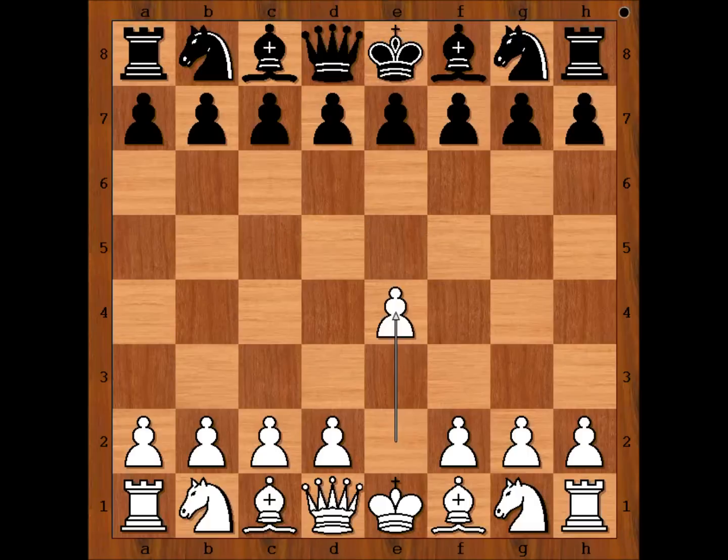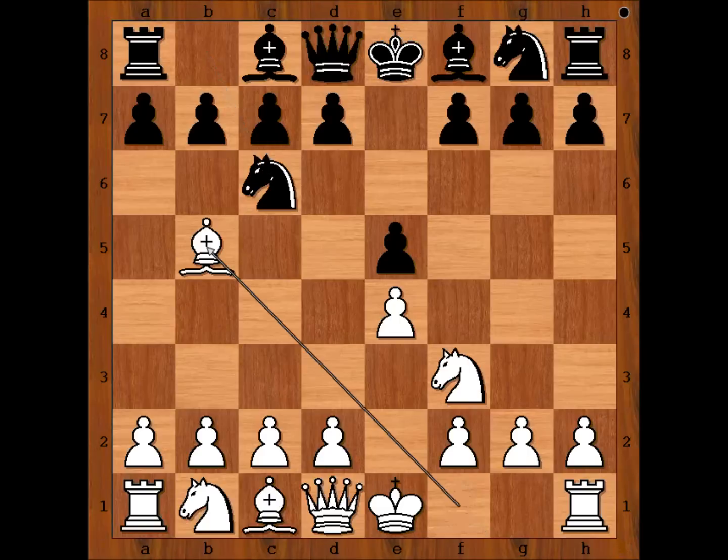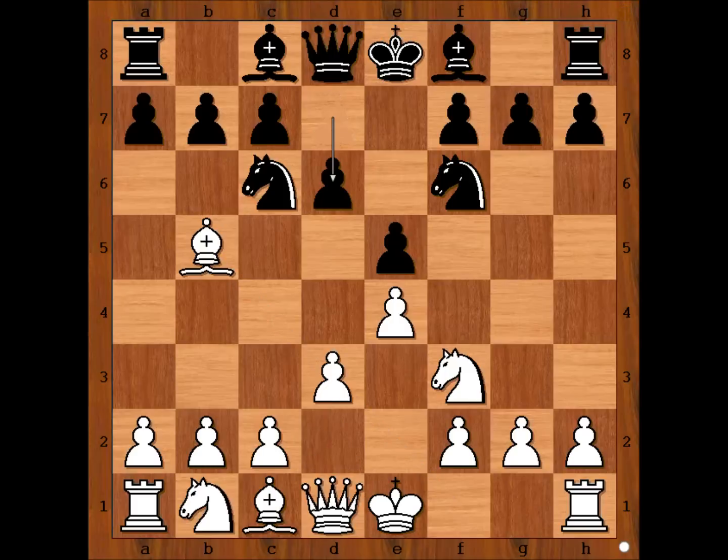This game was played in the Norwegian Championship in 2004. Carlsen had the white pieces and he started with e4. Denevig played e5, knight to f3, knight to c6, and Carlsen played bishop to b5 — the Ruy Lopez, or Spanish opening. Knight to f6, d3, d6, and Carlsen castled kingside.